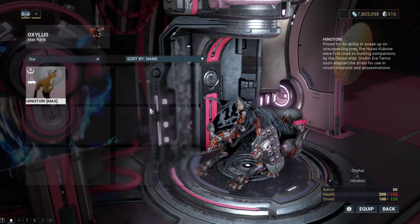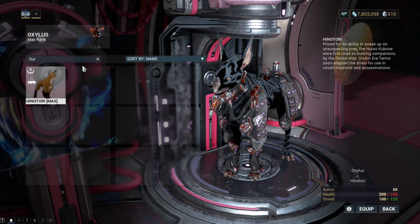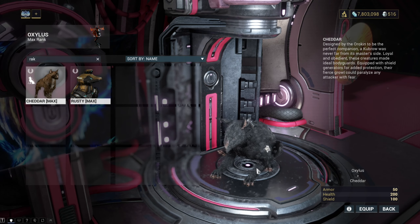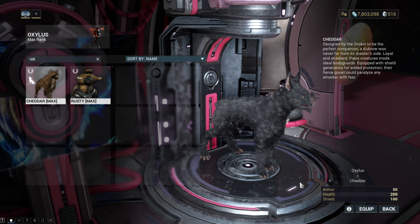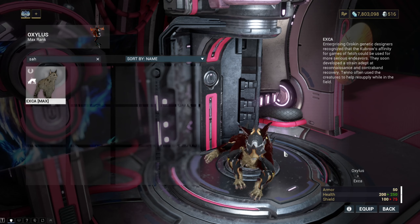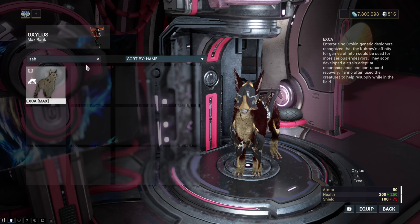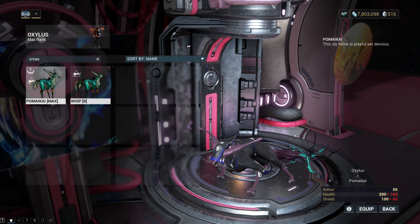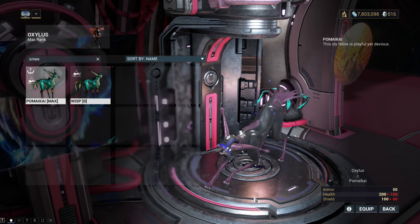Next, we're looking at the pet category. Like sentinels, each pet seems to specialise in an area which is its theme. Some popular Kubros breeds include the Huras, which focuses on stealth gameplay and can make you invisible much like the Shade can, the Raxa with its ability to replenish your shields, and the Sahasa which can dig up resources for you. Each breed of Kubros comes with its own set of unique mods and they can also be equipped with mods from the companion category. Kavats, on the other hand, are often seen as more versatile and powerful than their Kubros counterparts.